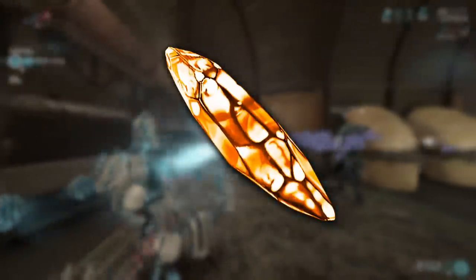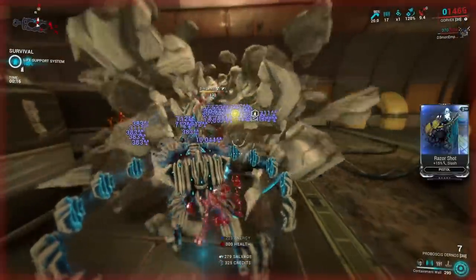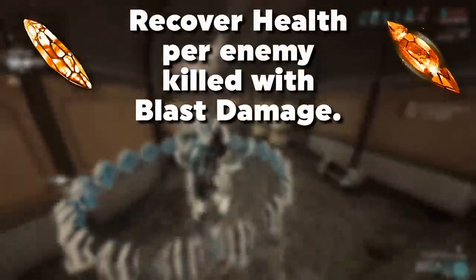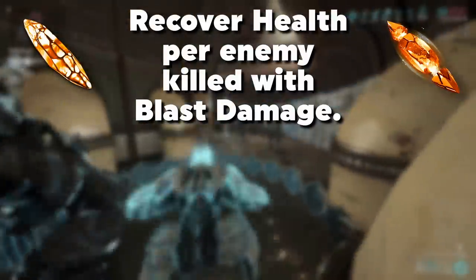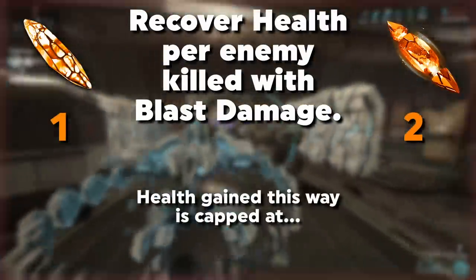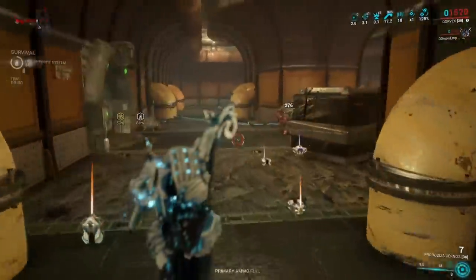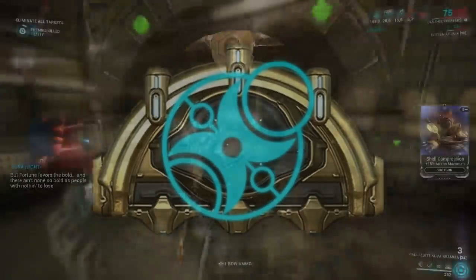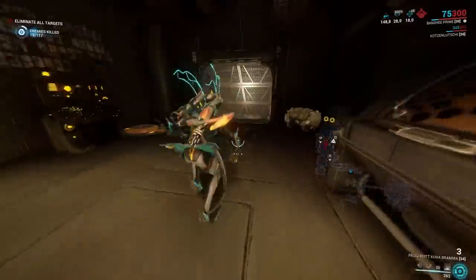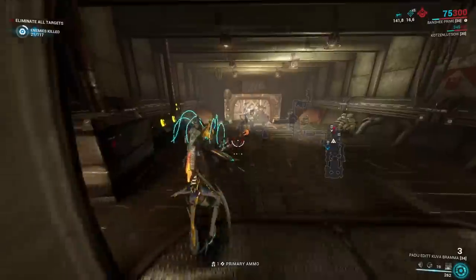Moving on to the Topaz — the Orange Archon shards — and this is the point where I may need to correct something in the pinned comment, because the wording is really confusing. The first option makes it so that for every enemy you kill with blast damage, you recover 1 health with the normal and 2 with the Tau Forged variant. This is capped at a maximum of 300 or 450 with the Tau Forged. To me, because they give a cap here, this sounds like a budget version of Arcane Blessing — for every blast kill, you increase your Warframe's maximum health by 1 or 2, potentially opening up an Arcane slot previously used for Arcane Blessing.